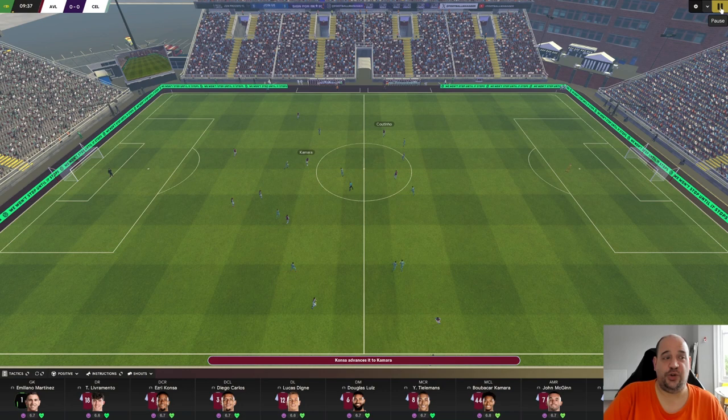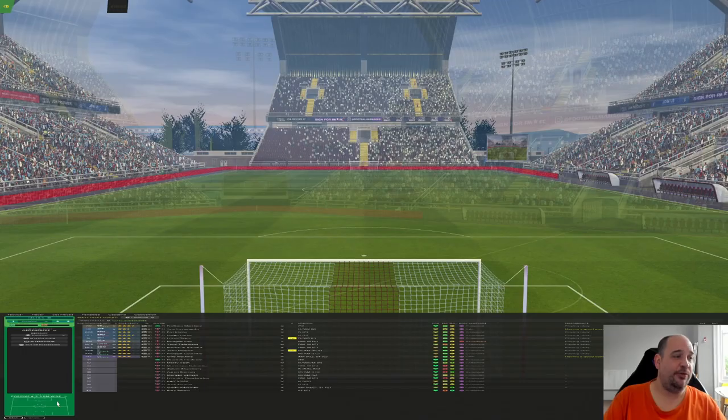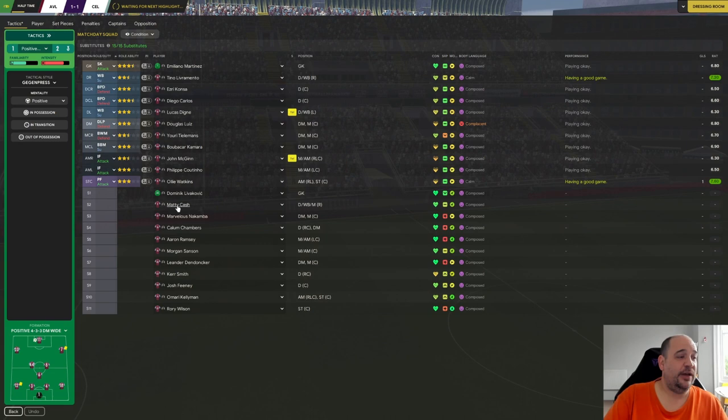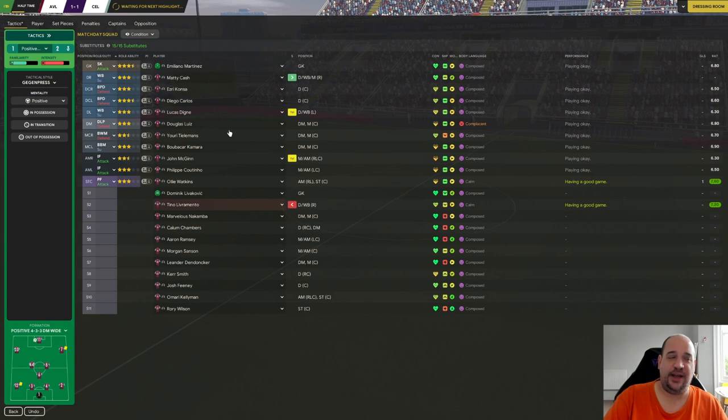I'll bring you back at half-time to show what I do with substitutions - it's basically all change. So here we are at half-time. I always start the game with what I consider to be my first choice eleven because I want them playing together, getting some cohesion, some understanding - all that sort of stuff. I'll now go into my tactics screen and make some substitutions.